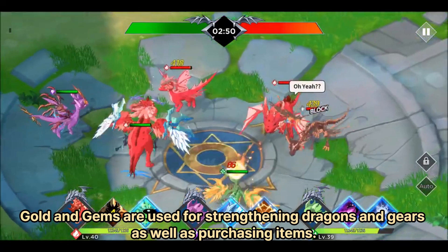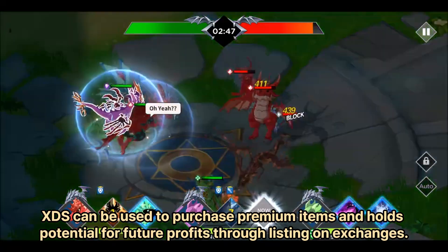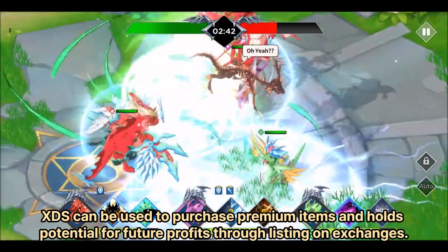What are the resources obtained from the daily and weekly quests used for? Gold and gems are used for strengthening dragons and gears, as well as purchasing items. XDS can be used to purchase premium items and holds potential for future profits through listing on exchanges.